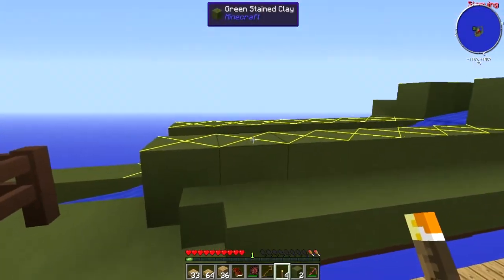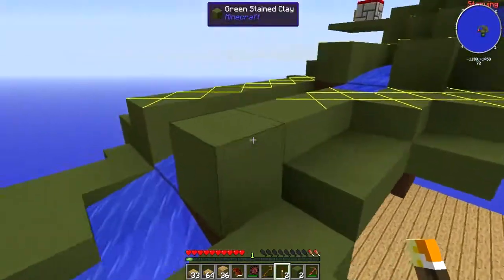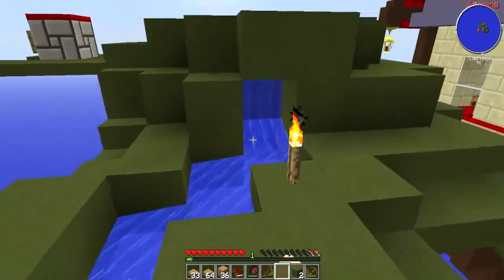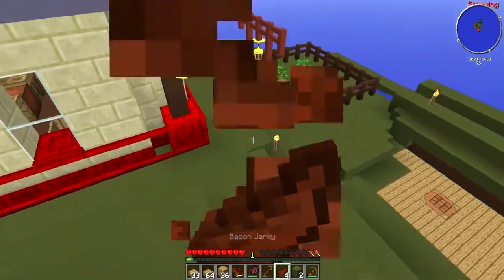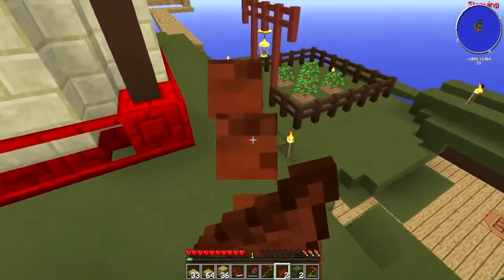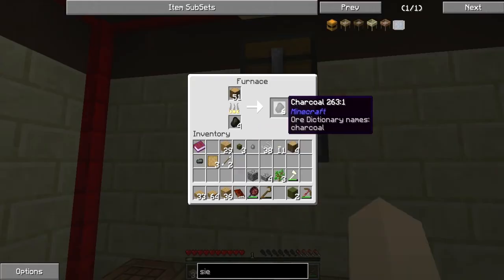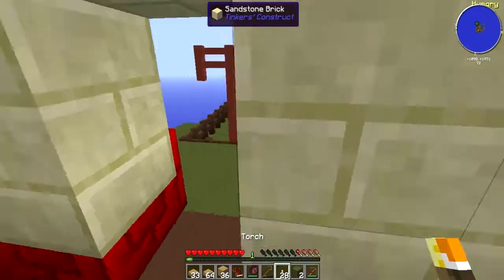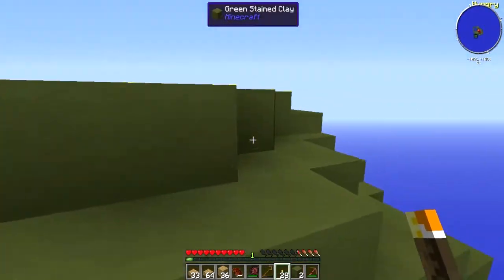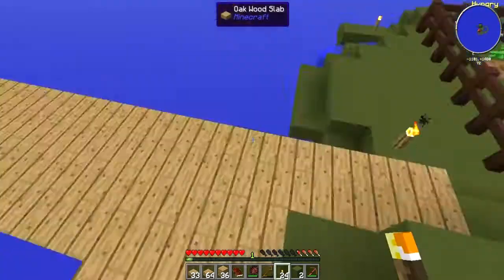I'm just gonna put torches down everywhere to get rid of all these crosses — I really don't want mobs spawning on my island. Make sure they're all covered and make sure there aren't any red ones anywhere. We've actually run out and need some more food, so bacon jerky it is. Sometimes it gives you one hunger point, sometimes half — weird bacon jerky. Make some more torches and finish lighting the island.